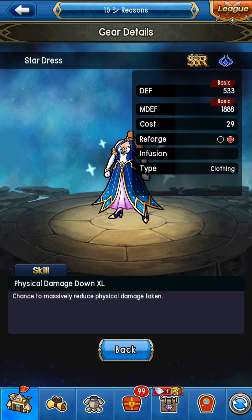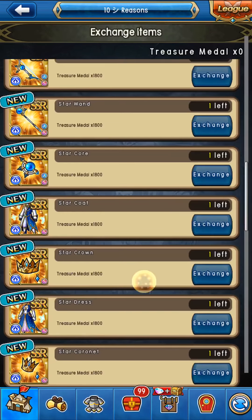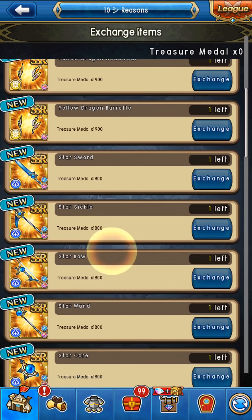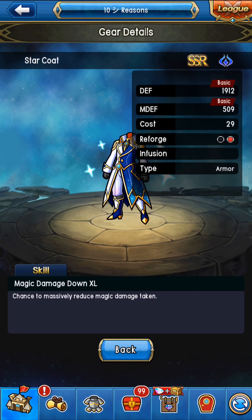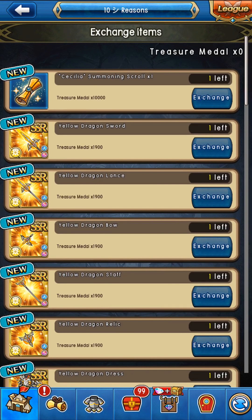The Star Armor: if you have 34 costs you're trying to infuse I'd go for it, otherwise I don't really recommend it. The ability is not all too useful. I would recommend more reflection. Reflection isn't going to be useful overall too much anymore because people have reflection reduction, but when it does become useful it does more than damage down will ever do — because damage down only decreases damage, while reflection decreases the damage and then sends it back at the attacker.